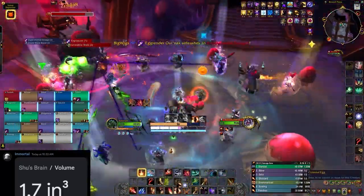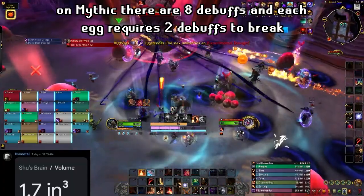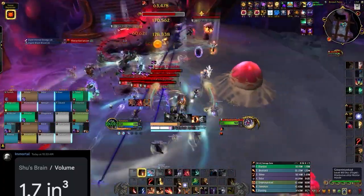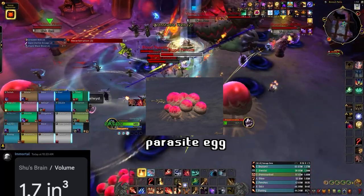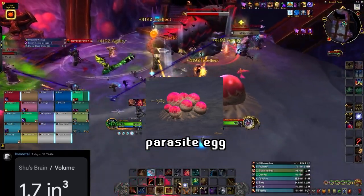The core mechanic in this fight are the purple debuffs that you see on the screen, which are used to break eggs. Depending on which eggs you break determines the adds you get from them. Small clusters of eggs spawn parasites, which must be killed immediately because they will multiply if they reach their targets, much like the infested M+ affix.